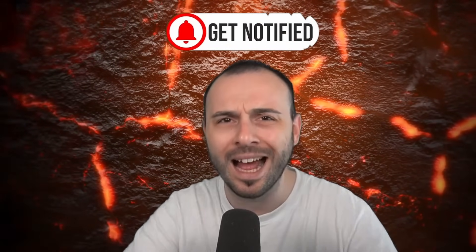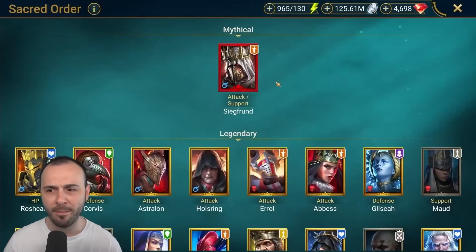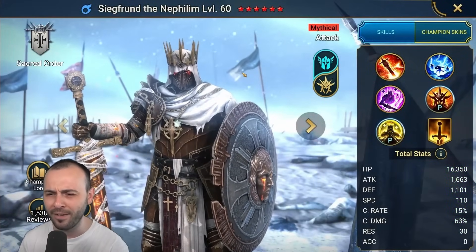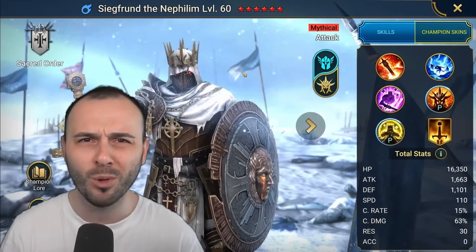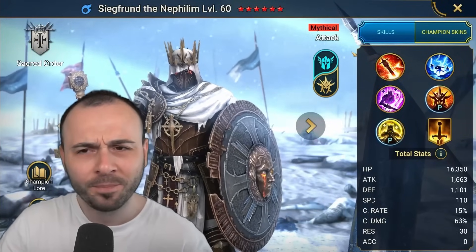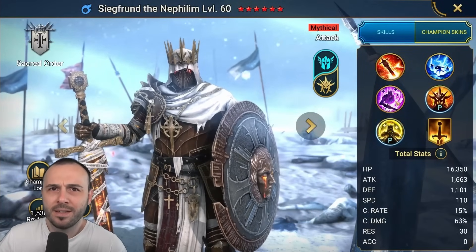Guys, it finally happened! I summoned the most busted nuker in Raid Shadow Legends. In today's video we're gonna build that champion and I'm gonna show you exactly what he can do. I'm super pumped to say he was my second most wanted mythical champion in the entire game. I am talking about Siegfran the Nephilim — what a freaking beast! He used to be one of the worst when they introduced him because the multipliers were weak, and he's not able to metamorph on his own. But they buffed him, and that buff literally made him the most busted nuker in the game.